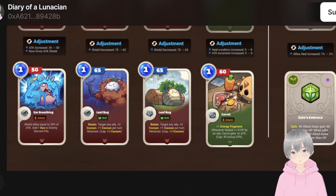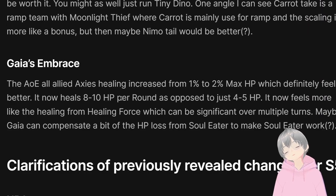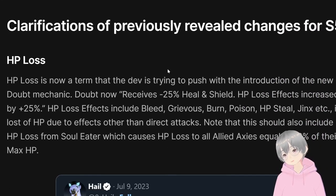Then we have Gaia Embrace. The only difference is that now all allied axes heal 2% of their max HP as opposed to 1%. So instead of healing 4 to 5 HP, now it heals 8 to 10 HP — that's a lot better. You can think of it as similar to Healing Force from healing, or maybe even Regenerator, though Regenerator heals around 40 HP total versus Gaia healing maybe 24 to 30 across the board. Gaia's main effect is still about increasing max HP, and this change definitely makes it slightly better — maybe compensating for the Soul Eater HP loss.